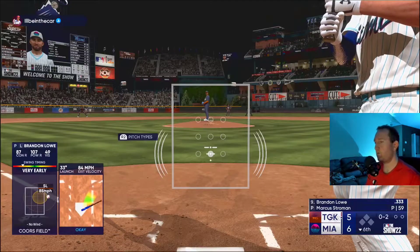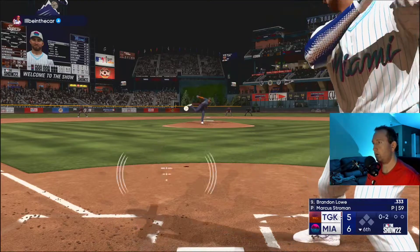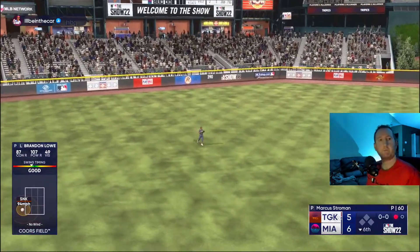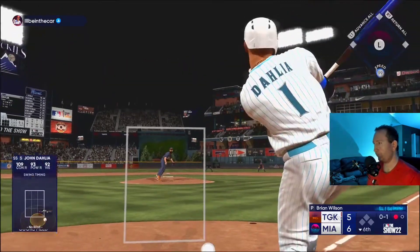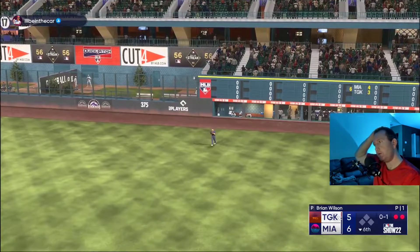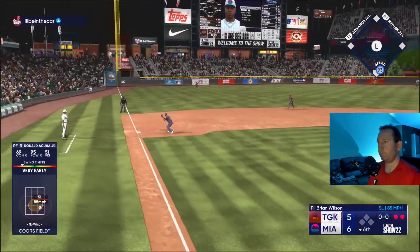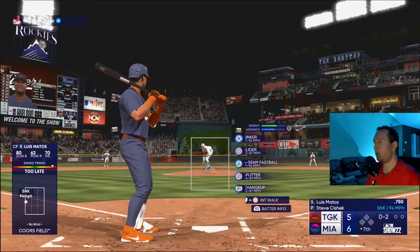One-run game, bottom of the sixth — Brandon Lao up. I thought it was gonna drop, but I shouldn't have chased that pitch anyway. It was good timing, I got the PCI squared up — just shouldn't have swung. This was another one I thought I got but it died right there. Two quick outs. This one was a first-pitch swing and I should have taken it. Grounded out with Acuna — that was a really quick inning for him, I think he threw like seven pitches or something.